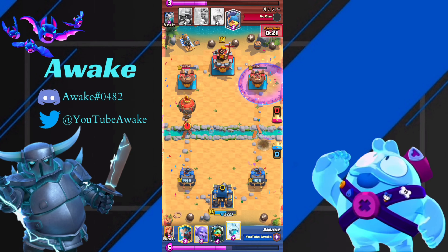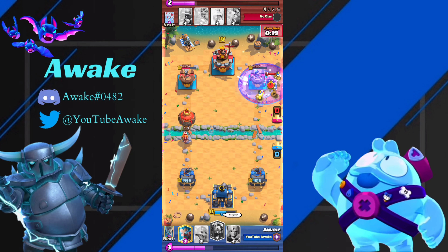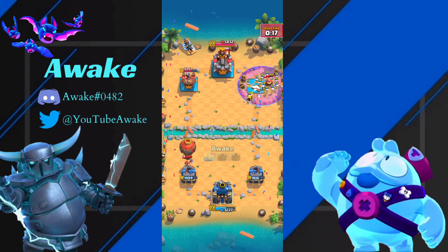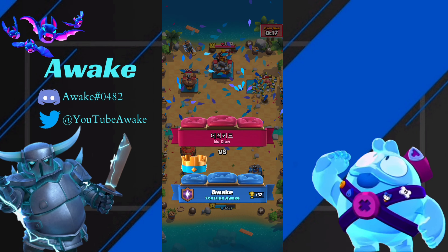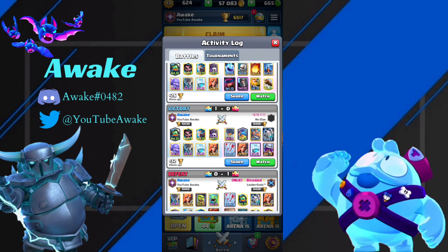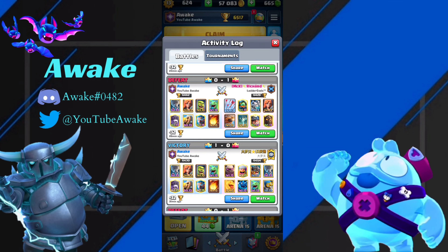He goes all in on the left side, and I Freeze that last second — and basically that's GG. There's no way he's going to be able to defend that, especially after he just spent 9 Elixir at the bridge. Lava Hound — that's just an impossible matchup for the version of Fireball.